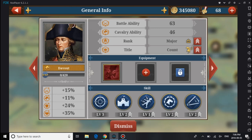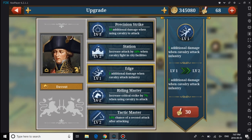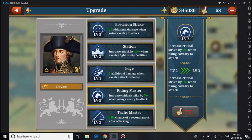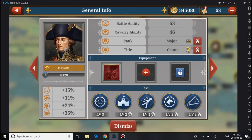I upgraded Blücher a little bit. Comparing their skills: Primer Strike — same as Blücher. Edge — same thing. Riding Master. Critical Strike 7%, and this master skill gives a 14% chance of doing a second attack. This is a pretty good skill, though it's pretty low. If you upgrade a little higher, you have a better chance. This is a skill Blücher doesn't have. Also, there's a 14% staging bonus when you attack with a Cavalier fighting in a city.